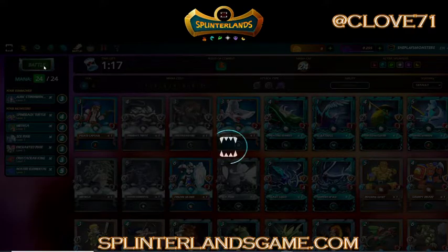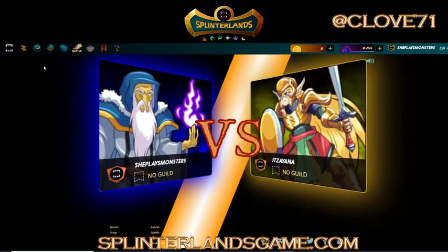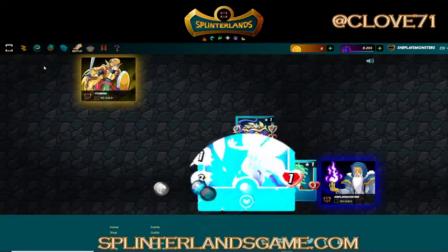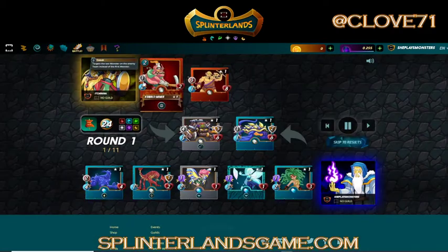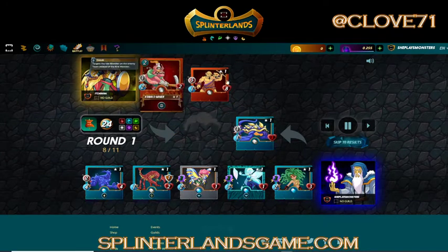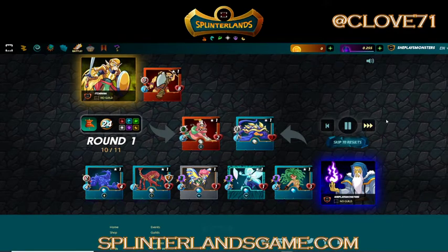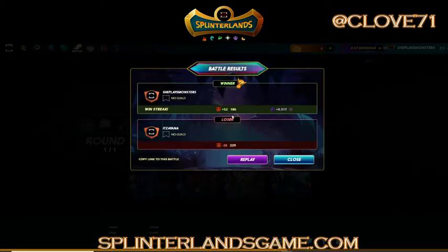We're going with 24 mana: Spineback Turtle up front, Alric Stormbringer as summoner adding plus one magic, Medusa with three health, smaller health cards in the middle. Let's go and see what happens. He has a two-ranged attack sneak but we heal in the back, so I don't think he can kill the water elemental before we get rid of Goblin Mech. The sneak didn't do anything - he couldn't. Magic wipes them out and the ranger can't hit from the back position. We've won another battle! 52 points.